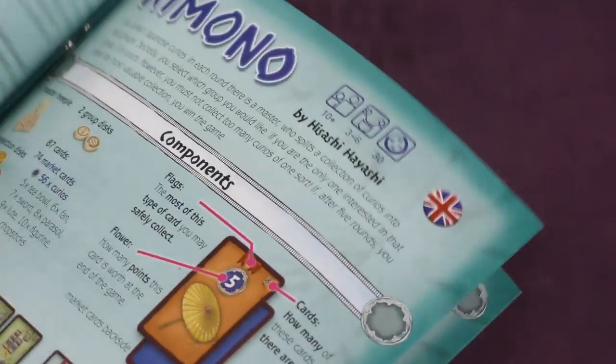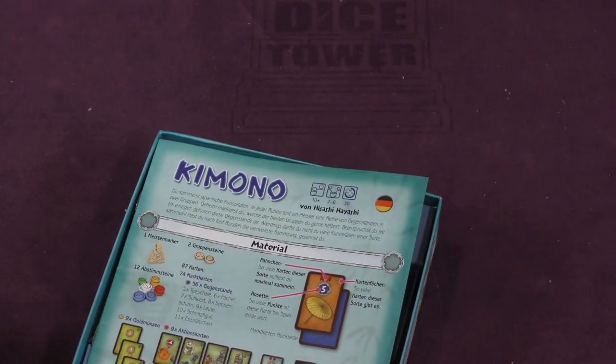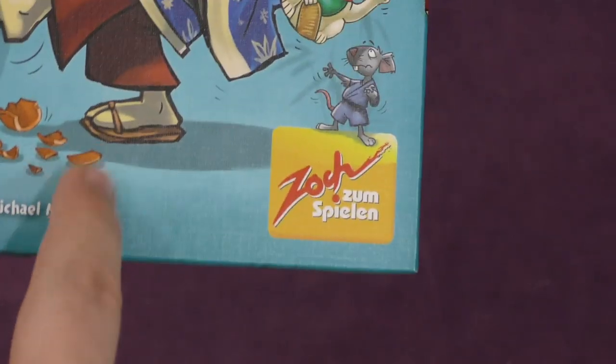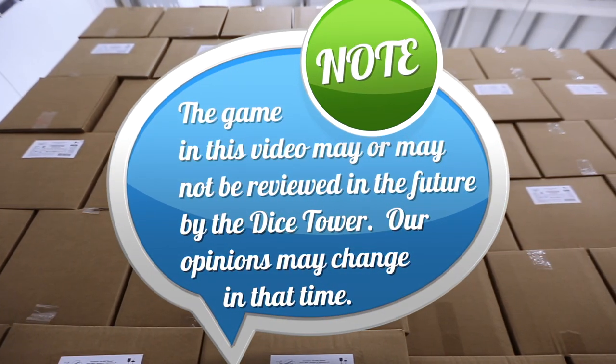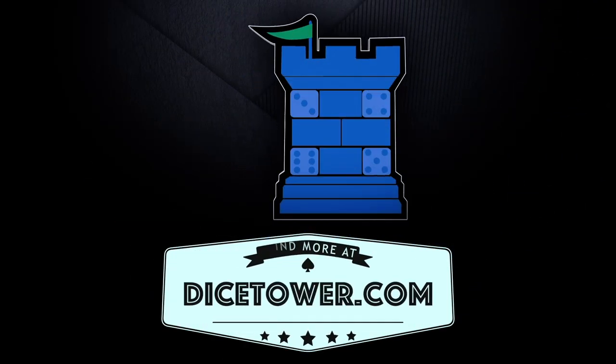The rules probably aren't too long. Here's the English rules — one, two, three, four, five, six, seven, eight pages. All righty, that's Kimono! I'm looking forward to trying this one out. Artwork by Michael Menzel — it doesn't look like his typical artwork, actually, but it looks pretty good. That's your daily unboxing, I'm Tom Vassell, we'll see you next time. Thanks for watching — tune in every day for the Dice Tower's daily game unboxing.